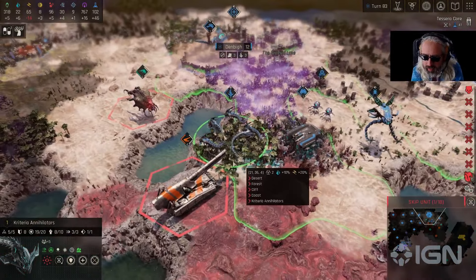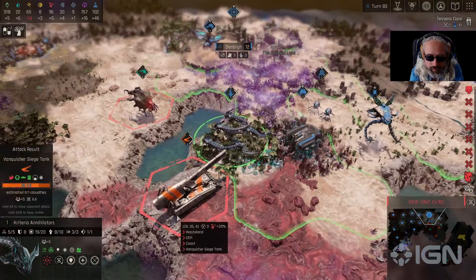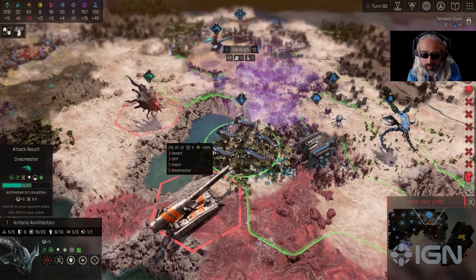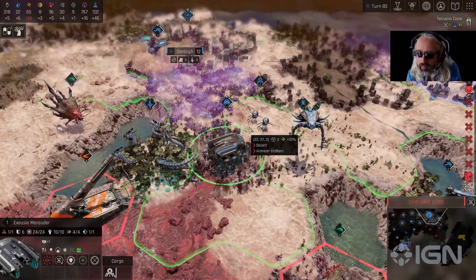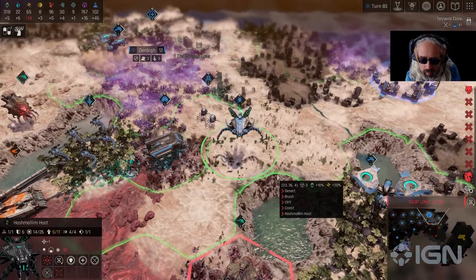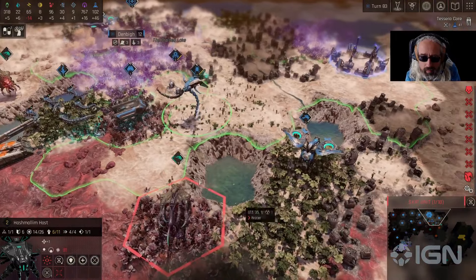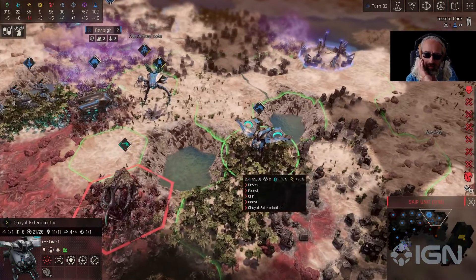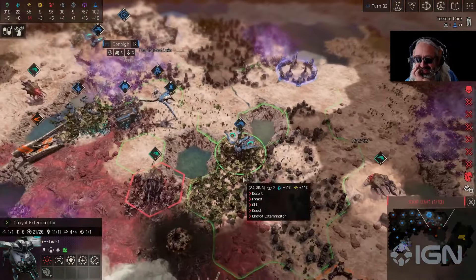Can we zoom in and look at those? Their unique thing is they gain more damage as they kill enemy units — if they finish off a unit, they'll become stronger for three turns. Over here we have the Cargo Exousia Marauder, which we can use to hide our units that are low health, especially these Criteria Stalkers. We might consider getting them in. And there's a support unit, the Hashmalim Host, which has Graviton Projectors that ignore any cover. As a special ability, you can give an accuracy penalty. And then there's a giant drone that can deploy smaller drones.